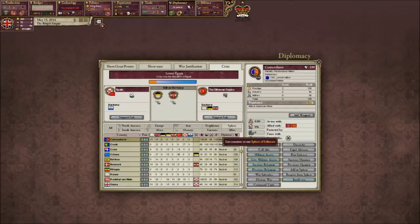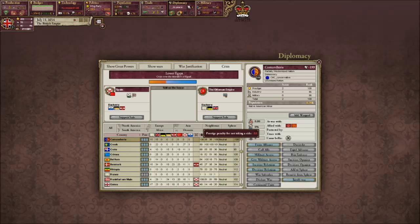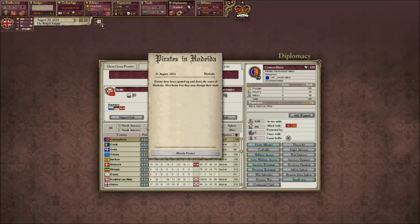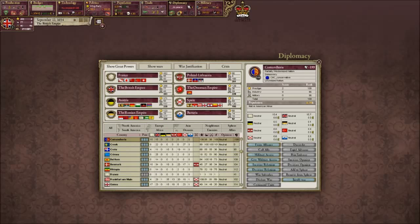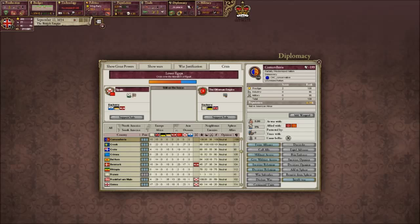France has joined the Ottomans - it's all kicking off now. Might as well join the Ottomans. Russia's joined Spain this time. This is going to be a big motherfucking war. Let's have a quick overview of our army - we've got the Ottomans on 59, me on 40, France on 93, and the Russians on 177, so that's like 300 military power. Over here there's Bavaria, Spain, Russia, Austria. They've got around 450 or so, and we've got 250, so they do massively beat us.